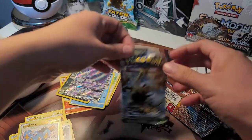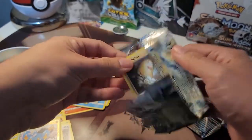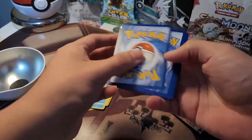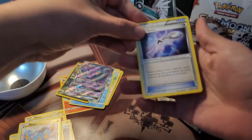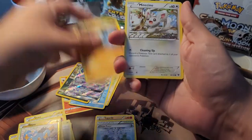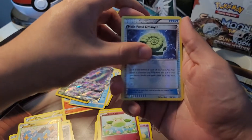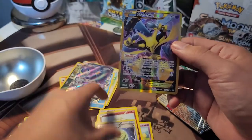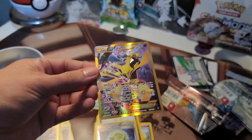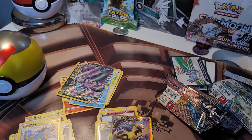It looks like this tin so far has come with something good in at least one of the three packs. Fates Collide — white coat card, that's a good sign. We got a Bent Spoon, Zygarde, Chaos Tower, Diglett, Minccino, Spoink, Koffing, Cottonee, Helix Fossil, Alakazite, and an Alakazam EX! Oh my god, this is awesome! That was a really good Level Ball — what a great pull!